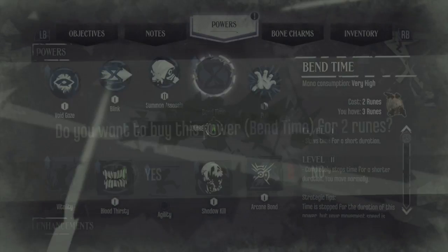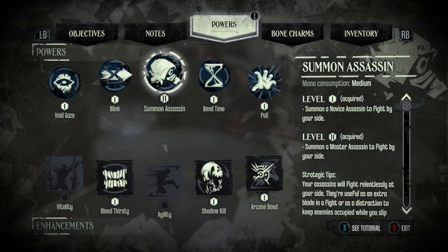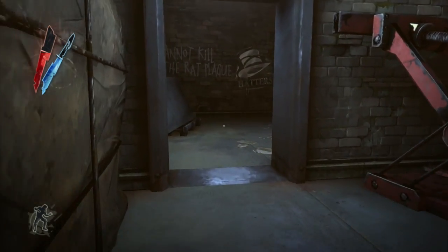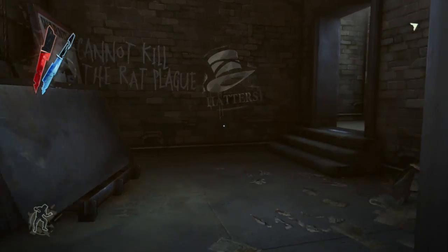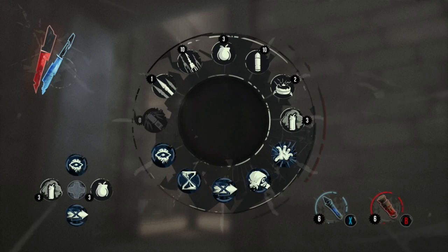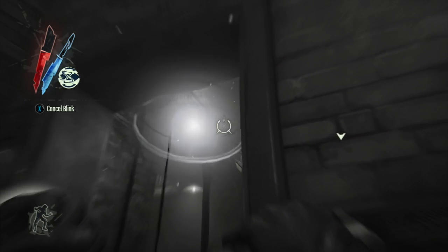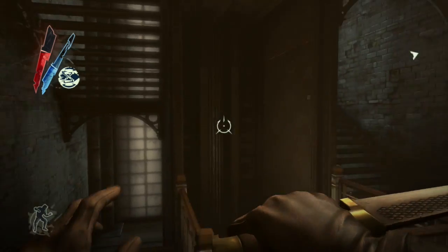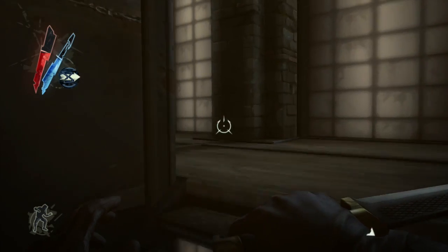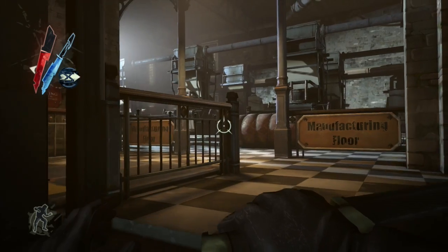I may go ahead and use my runes to get Bend Time — I definitely want to have Bend Time for when we fight certain enemies later on, which I'm not going to spoil, but that's coming up very soon. If you have Arcane Bond upgraded, your fellow assassins will benefit from Bend Time as well — they can still move in normal time, and you can just massacre an entire wave of enemies by doing that. It's pretty effective.